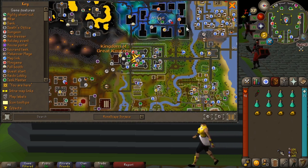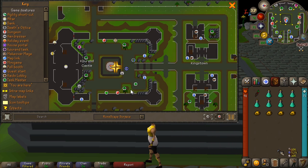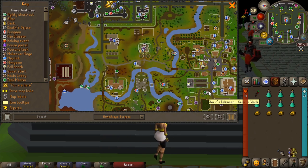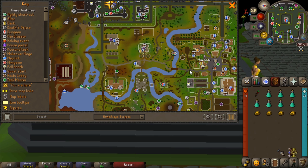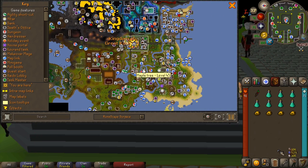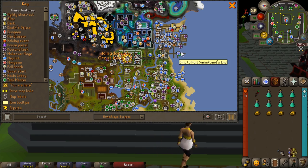You could also use the Kourend teleport if you have it unlocked — you need to go to the Arceuus library and find a specific book to get that. There's also the Xerics heart teleport if you've got the Xerics talisman. In this case I'm using my home teleport. You teleport to the Glade, pop into the altar or bank if needed, run across the bridge, round and down through the town, and up to the Catacombs of Kourend, which is right in the center of Zeah.